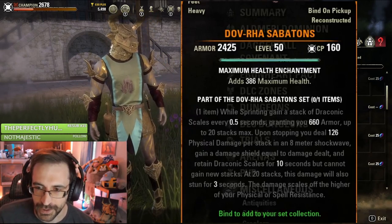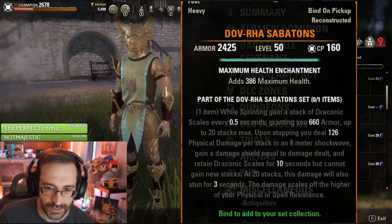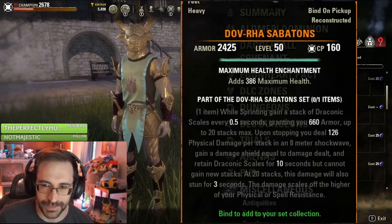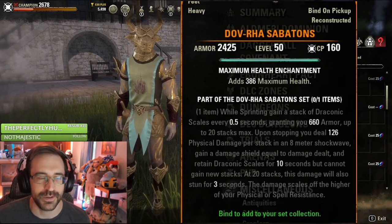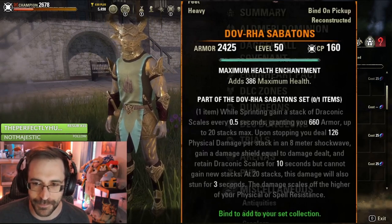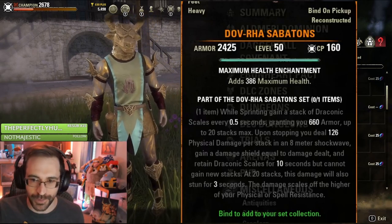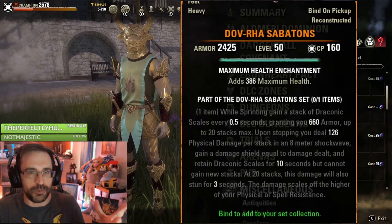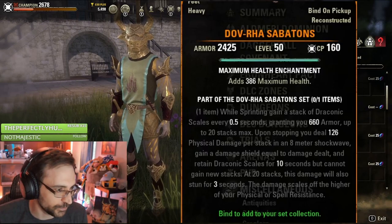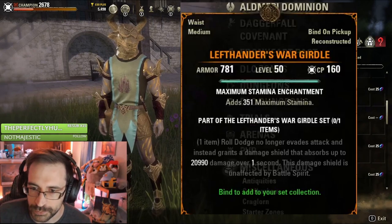And you also stun if you're at max stats. So that might be a fun thing to use if you're just sprinting a lot — trying to think of where you would benefit the most from that. Or it could just be going from thing to thing — you kind of build that damage shield up without a shockwave, just do your damage, and then go on to the next thing. So it might be kind of a fun farm set. And then Wargirdle.